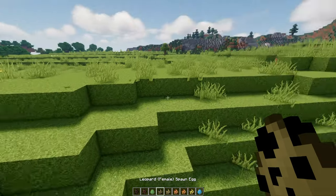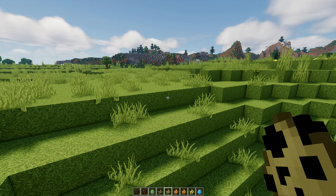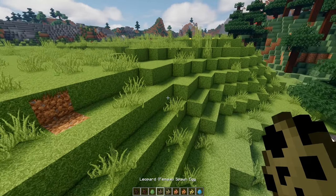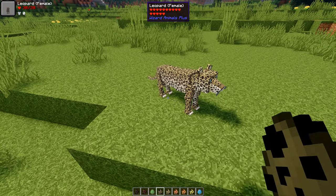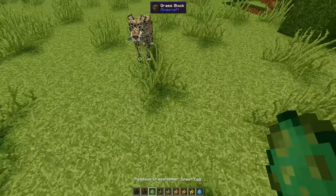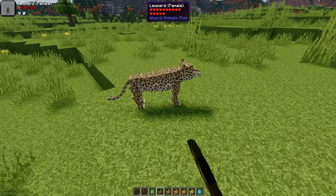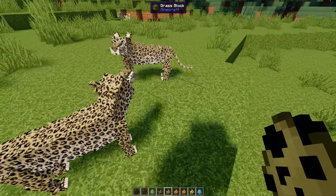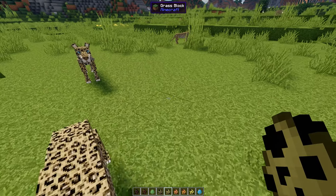Now here's the first of the changed creatures — the leopard, which is brand new. The cheetah coming up is also brand new, and the tigers have all got new models too. Here's the female leopard — oh wow, that's high detail! It's going after the bugs, which is quite funny. And here's the male, which is slightly bigger. Completely new reader models.